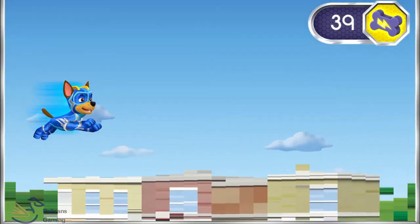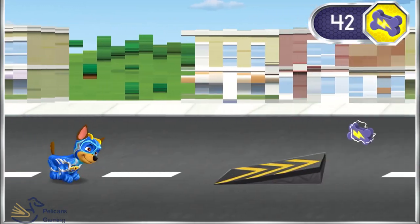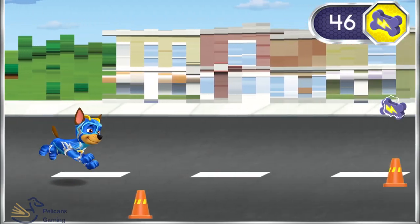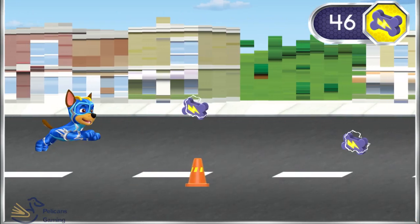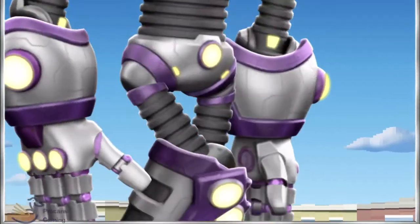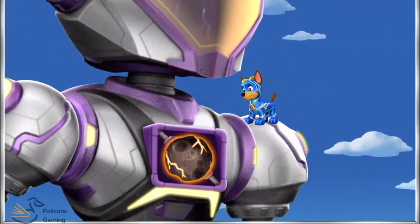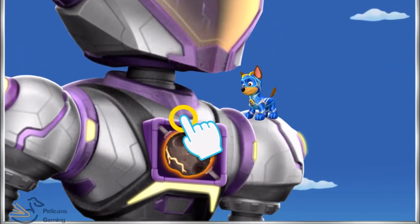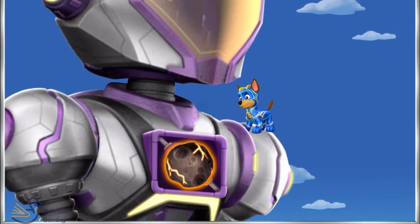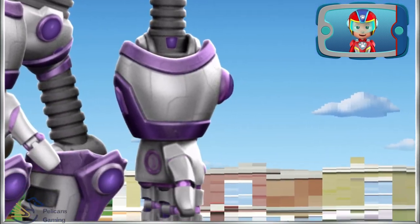You got a mighty pup treat! Nice job! Watch out for things along the way — tap the screen to jump over them. We made it! Now we have to get the meteor out of the robot. Tap on the meteor as fast as you can to remove it from the robot. Nice work, Chase — you stopped the robot from causing any more chaos.